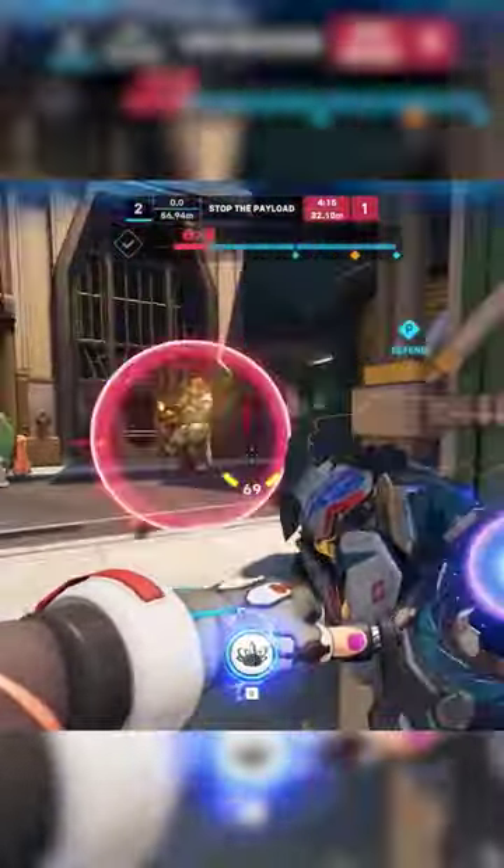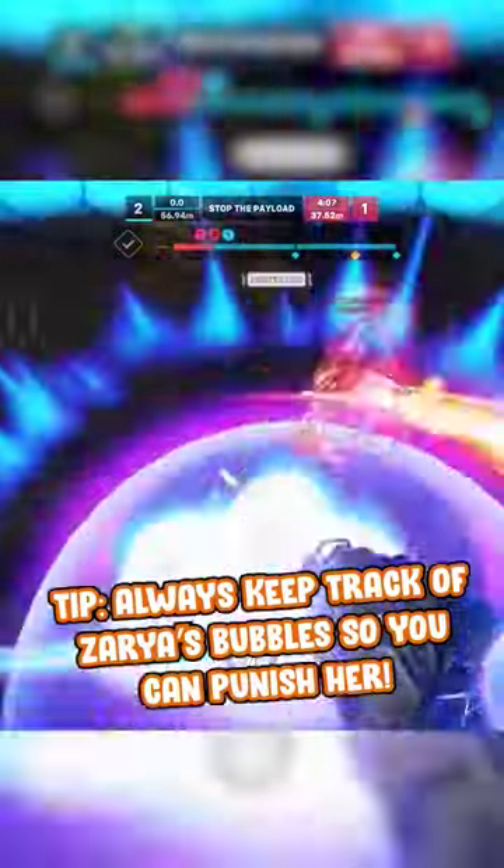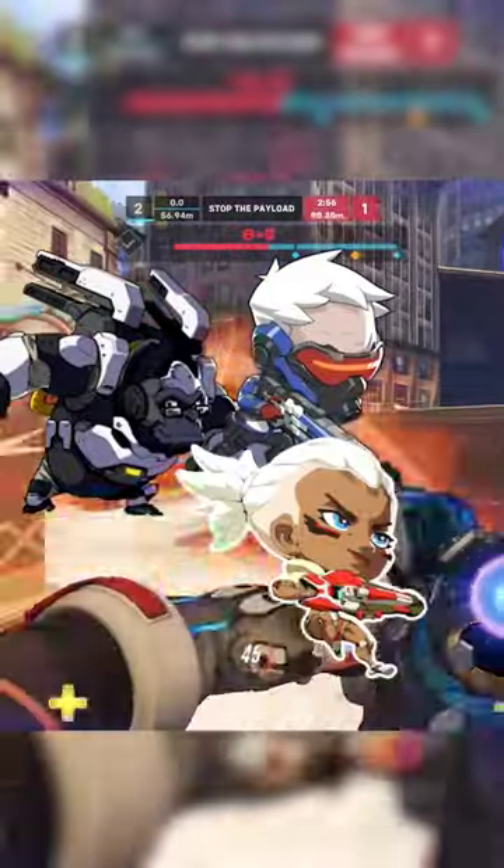Zarya is a powerhouse with what feels like infinite bubbles and high DPS. I recommend getting a Zenyatta and not running an Ana, as she can bubble your antis away. Make sure to always have her discorded and reapply it when she bubbles it away. The best heroes to run into her are Winston, Soldier, Sojourn, and Cassidy.